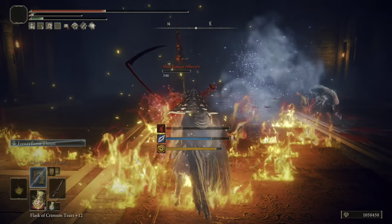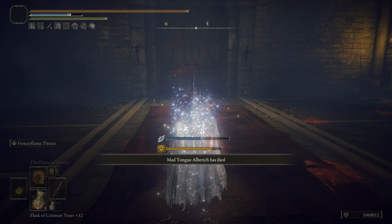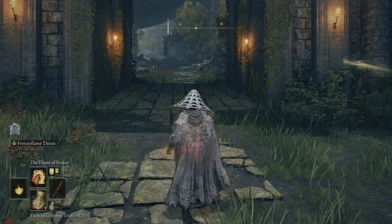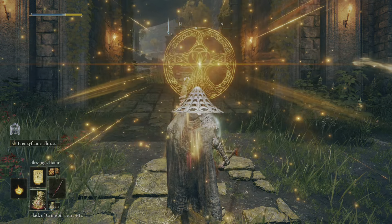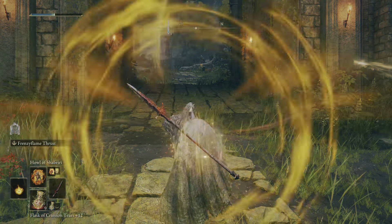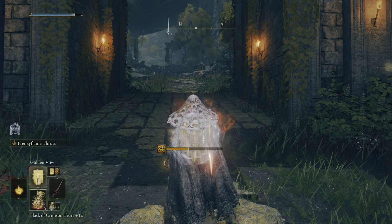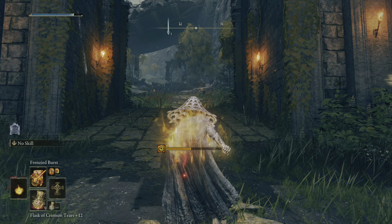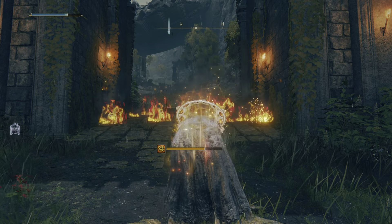Everything will be timestamped in the description as usual. Now let's go over the build, starting with buffs. First, drink your flask with the Fire Tear and then the Faith or defense tear. Then use Golden Vow, then Blessing's Boon for some extra HP, then Howl of Shabriri for the additional 25% damage and madness buildup. Fill up your FP, then you can use Frenzied Burst, which is chargeable, and the Flame of Frenzy — those two are my favorite.